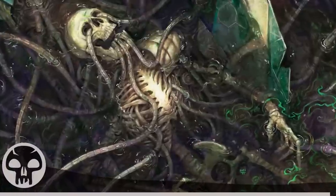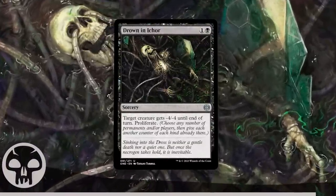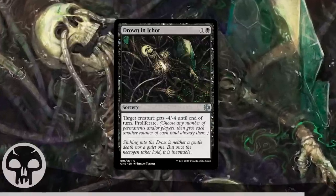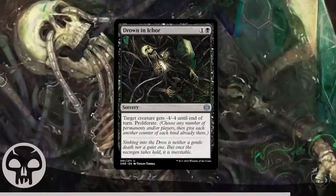The best Black uncommon — and maybe the best uncommon or common in the entire set — is Drown in Ichor. If you see this card in your pack and your rare isn't very good, Drown in Ichor is a solid choice. Cheap, easy-to-cast removal that gets around indestructible, and it proliferates. While there are other good black uncommons, this is better than any of them by a mile.